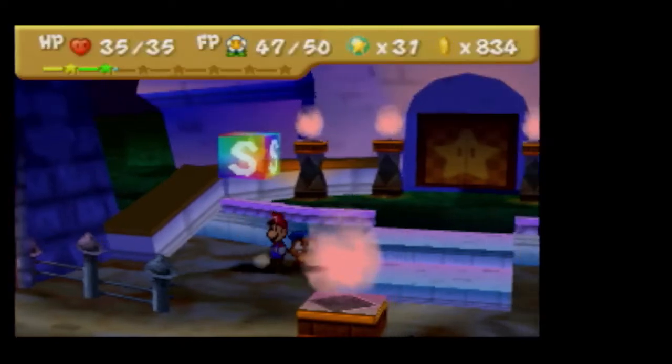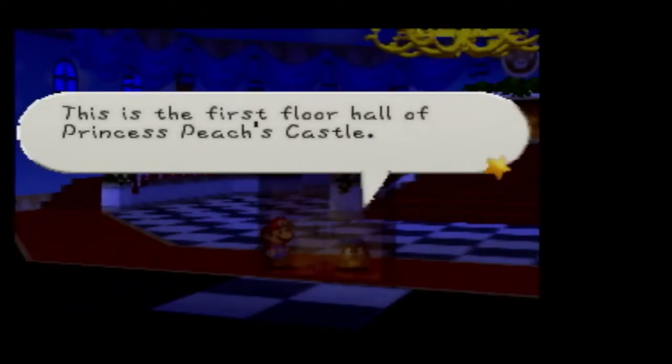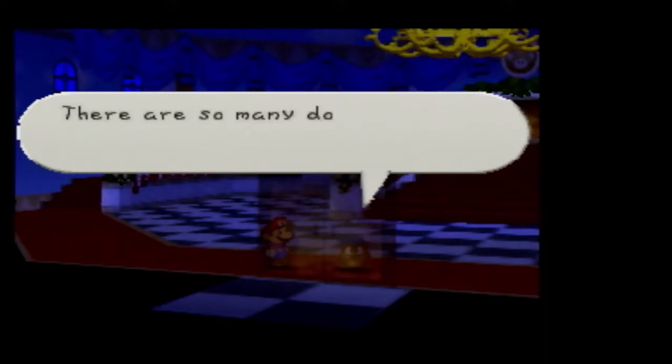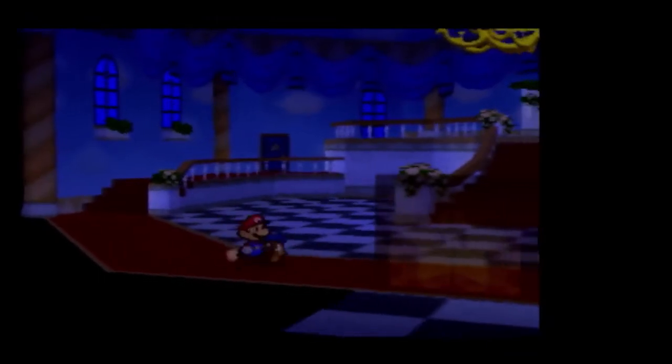Now we're in Princess Peach's castle. We've been here quite a few times in the intermissions, so we know exactly what is going on here. This is the first floor hall of Princess Peach's castle. There's so many doors, though. Where on earth can Princess Peach be? Wait, go back outside. Was there a secret?